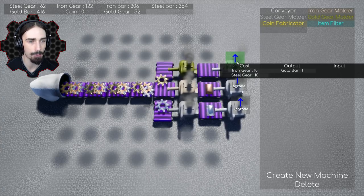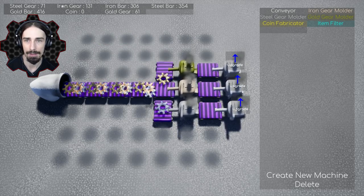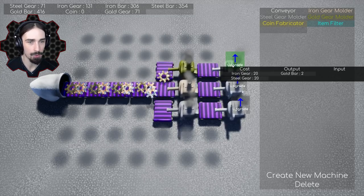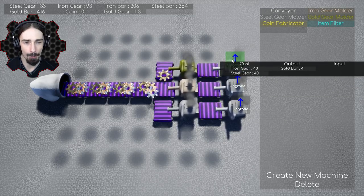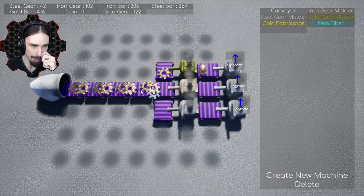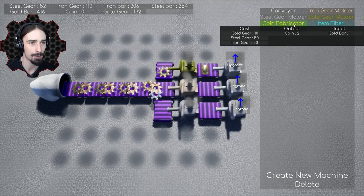Once we have the coin fabricator I'm not sure if we can keep making gold gears, because as far as I can tell there's only one gold bar output. Let's actually upgrade it and see what that does — it costs 10 iron gears and 10 steel gears to upgrade. After upgrading twice, the output is listed as four of each — but I'm still seeing one-at-a-time increases visually. Now I think we have enough for an item filter, so let's see what it does.